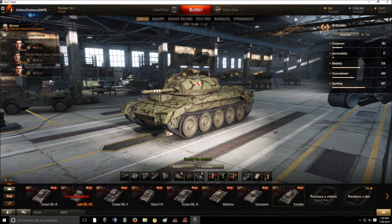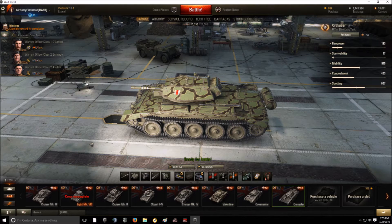Armor — really not much to speak of. 40mm in the front of the hull, 28mm on the side and rear. The turret has 50mm in the front once you get the top turret, and 23mm on the side, 29mm on the rear. The side of the turret is actually pretty well sloped and can get a little bouncy.